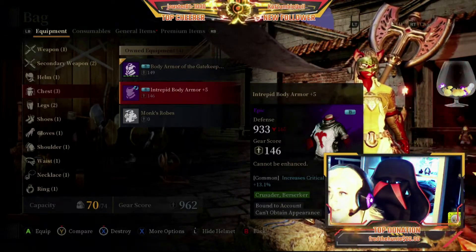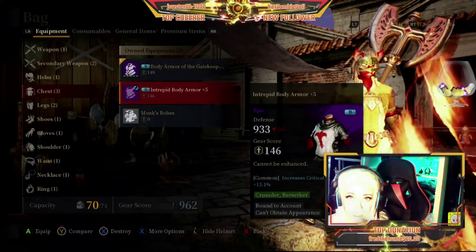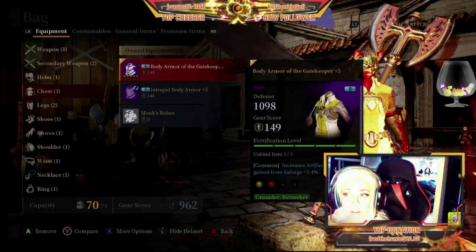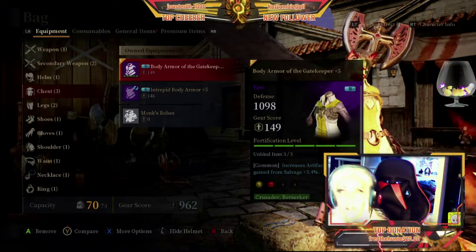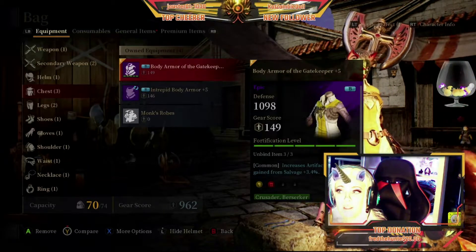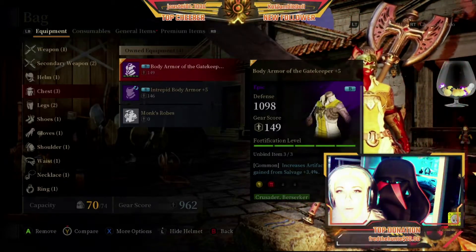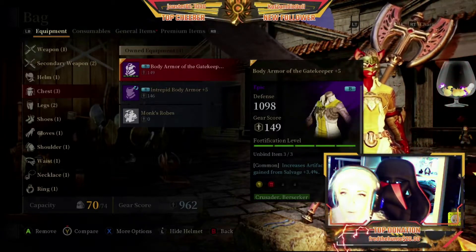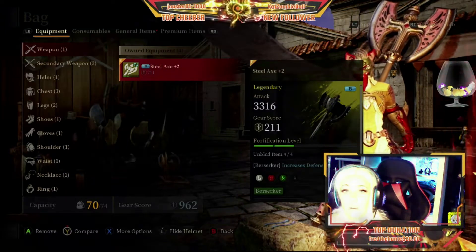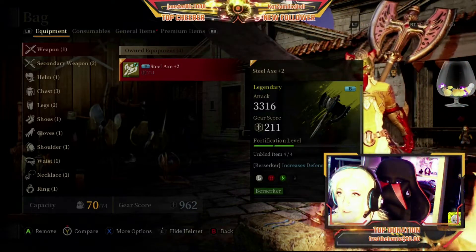Also pay attention to the class type on gear. For example, some pieces say 'crusader and berserker,' meaning both classes can use it, while priests, rangers, and mages cannot. Weapons are very specialized to the class — a berserker weapon cannot be given to a crusader character.